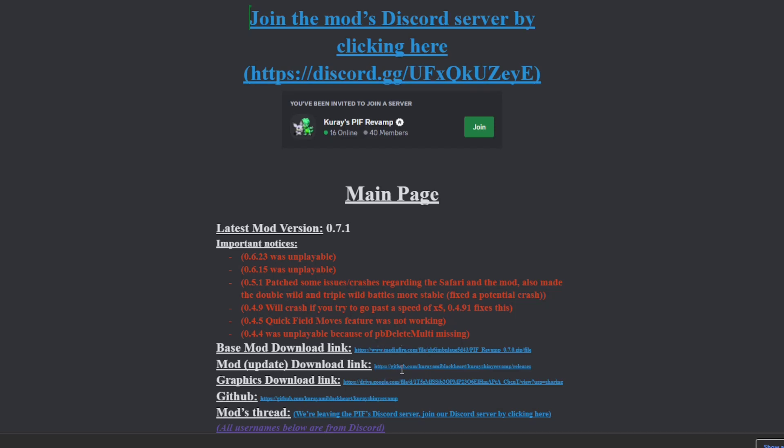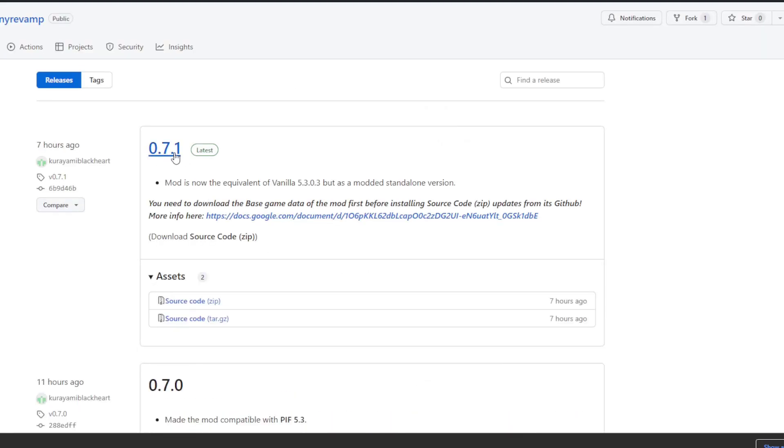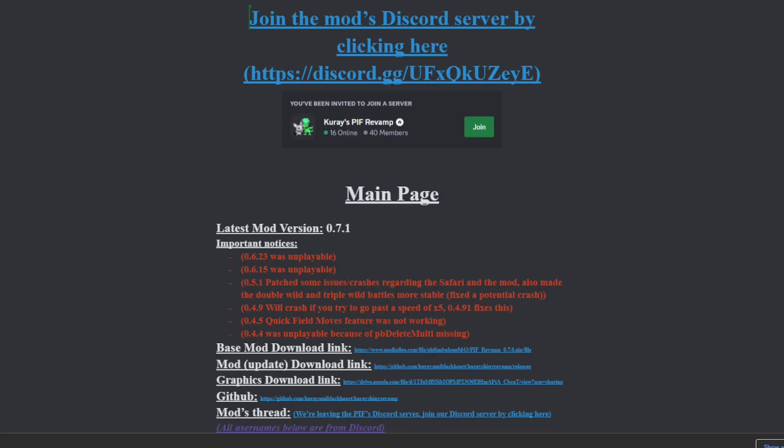It doesn't matter when you watch this video — you will always have to download the base mod first. And now that we know it's outdated, we have to look at the mod download link, and this is how you update it. So you would want to click on this link, and there's just a button that comes up and you hit download. Once that's done, you can see that 0.7.1 is the latest version. You need to download the base game data of the mod first before installing source code zip updates from its GitHub.